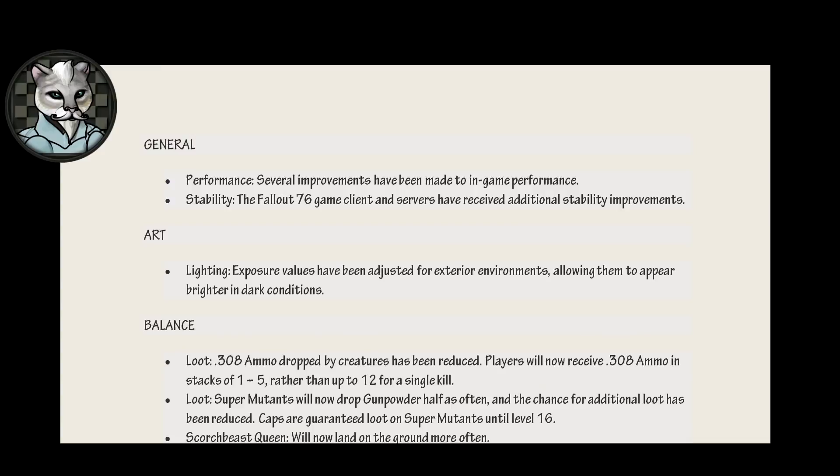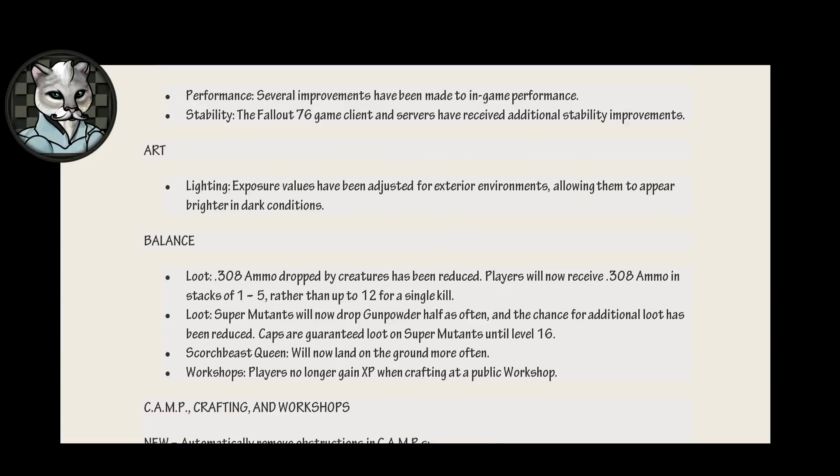General. Performance: several improvements have been made to in-game performance. We'll see. Stability: the Fallout 76 game client and servers have received additional stability improvements. Uh-huh. Art. Lighting: exposure values have been adjusted for exterior environments, allowing them to appear brighter in dark conditions. Oh, we could have a long talk about lighting.